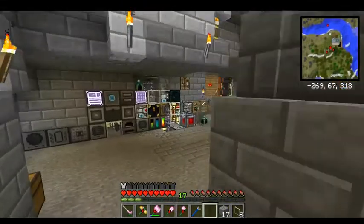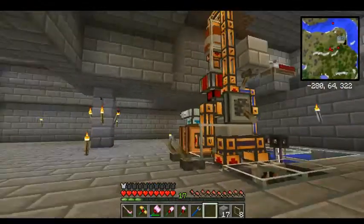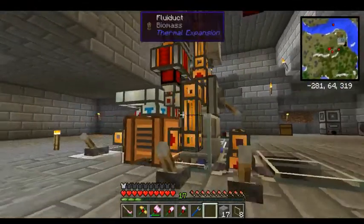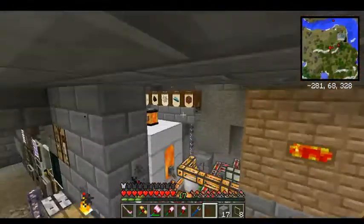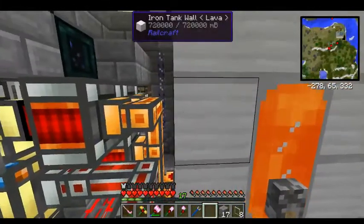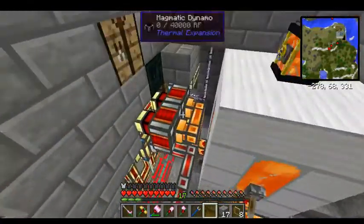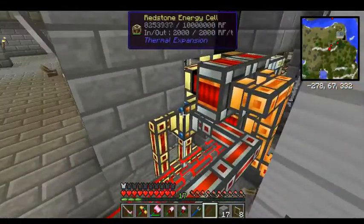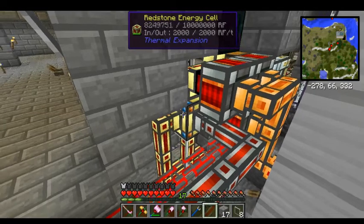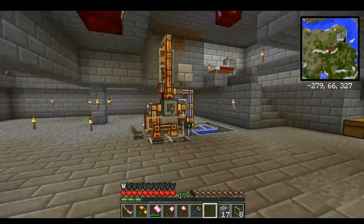In here I have my power system and computer system set up. My main power system is lava — that's the core. It's a lava tank with magmatic dynamos running from lava. There are three of those, and they all feed into a redstone energy cell. It's losing power quickly because I don't have this system over here turned on.